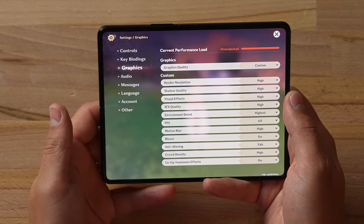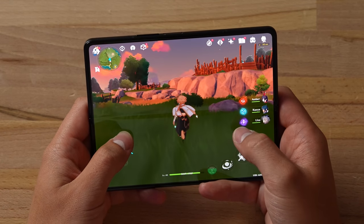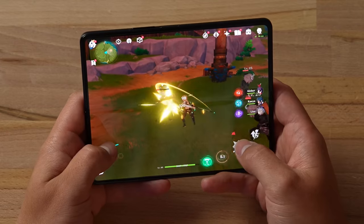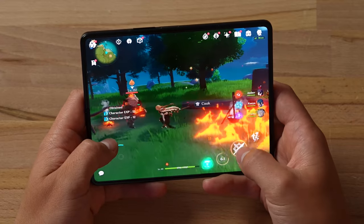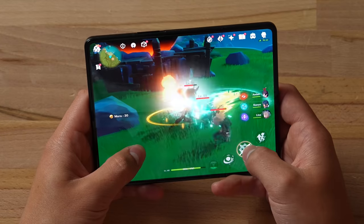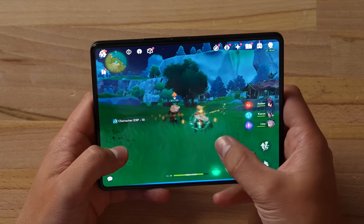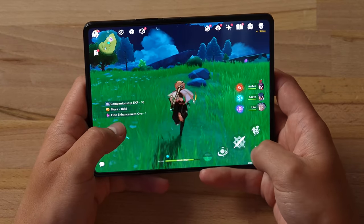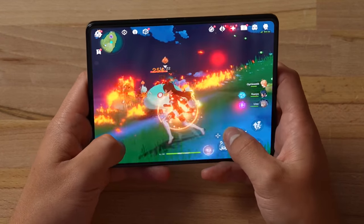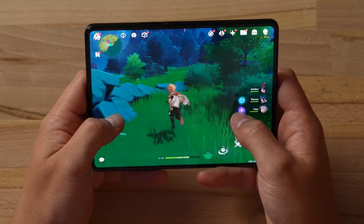On the Z Fold 3 for Genshin Impact, I've got the settings maxed out just like on the iPhone. Even with the aspect ratio, everything looks perfect. I don't notice the punch-hole camera at all — they did a great job with the UI placement. No dimming whatsoever. No issues at all — everything works perfectly. I'm actually really, really impressed with the Galaxy Z Fold 3.